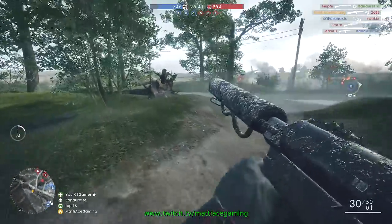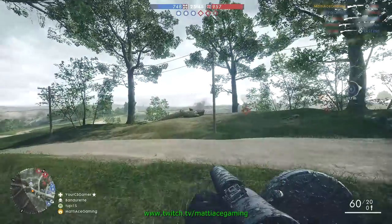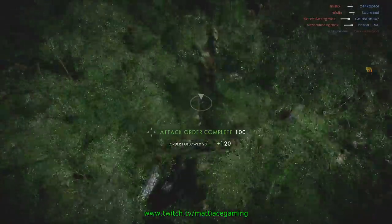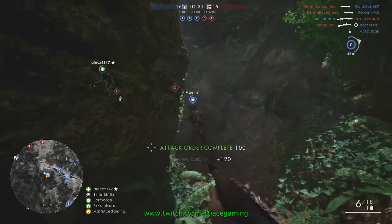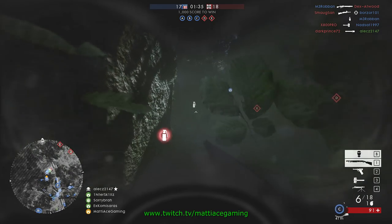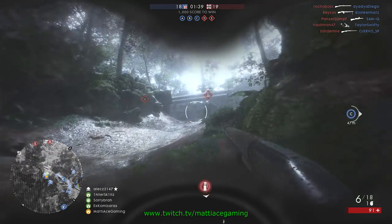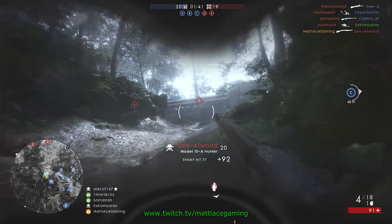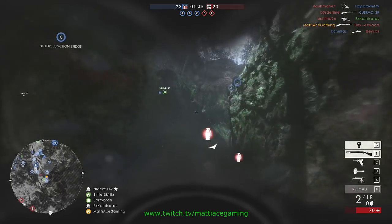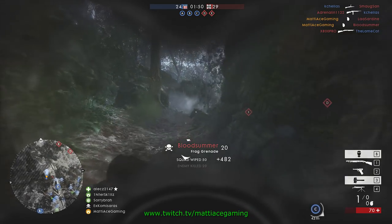Has anybody noticed any major differences when it comes to using the Hellregal after the patch? It did receive some extra recoil, both for the first shot recoil multiplier and the horizontal recoil itself. Did they change the shotgun by the way? Slightly reduced the range, I think they tweaked the damage, they added a pellet on one shotgun. They didn't go the usual DICE way of nerfing to the ground, but it was coming to the complex.